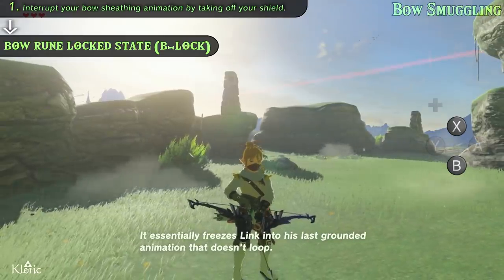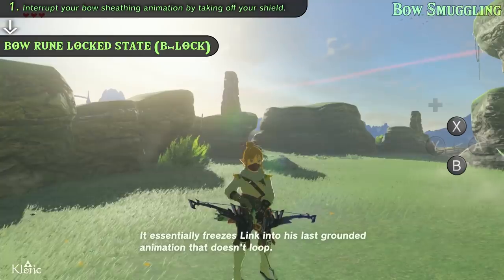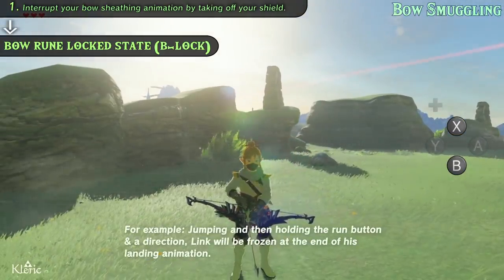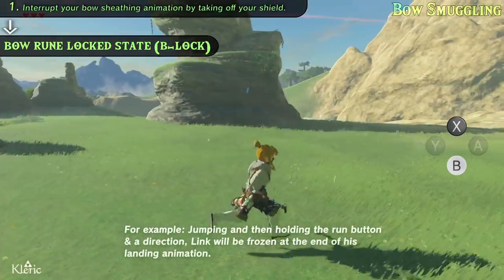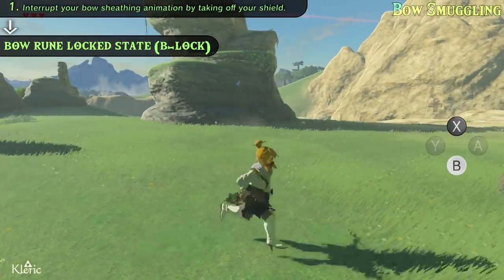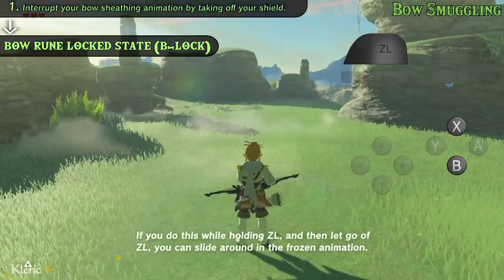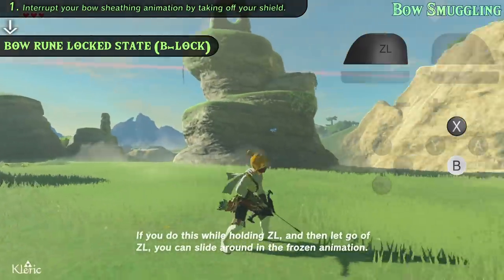It essentially freezes Link into his last grounded animation that doesn't loop. For example, jumping and then holding the run button and a direction, Link will be frozen at the end of his landing animation. If you do this while holding ZL and then let go of ZL, you can slide around in the frozen animation.